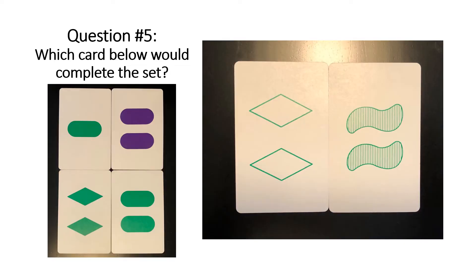Here's another multiple choice. The answer would be the bottom right. Again, colors all the same, shapes all different, quantities all the same, and shadings all different.